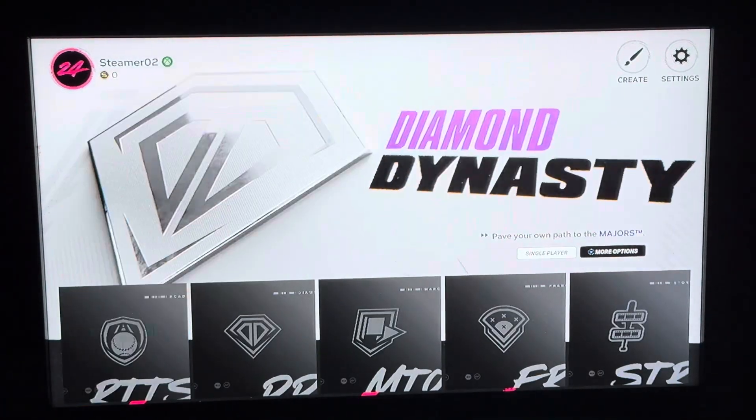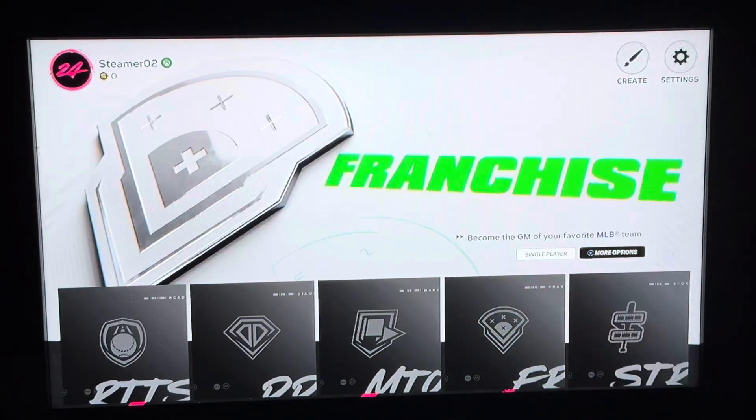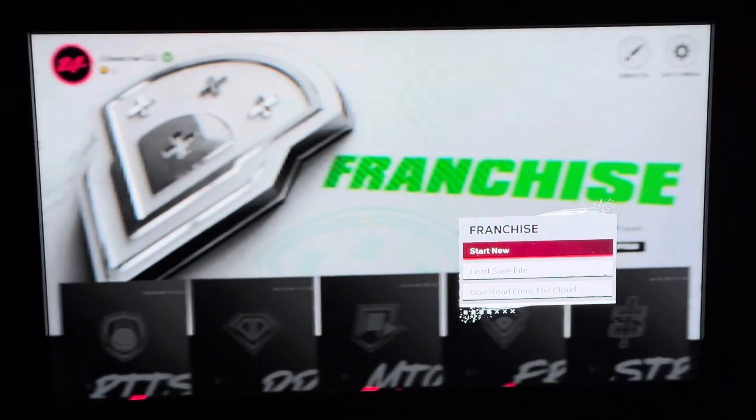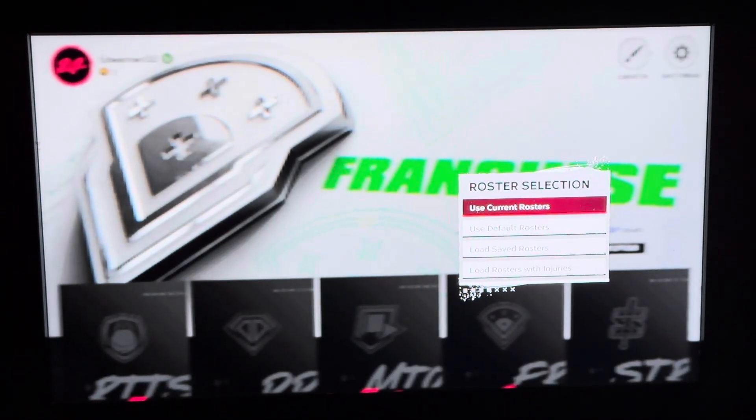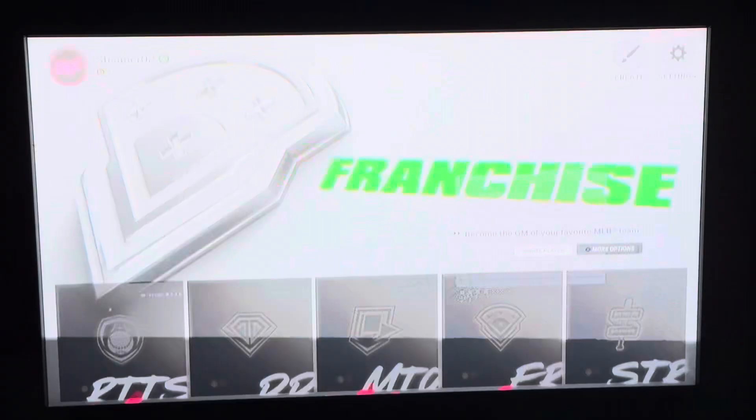What you want to do is move your joystick down, and then it's going to be the fourth one here, so move your joystick forward to the right. Click A, and then here you can start a new file and either be a coach or a player. You can use current rosters, default rosters, or saved rosters, depending on what you want to do.